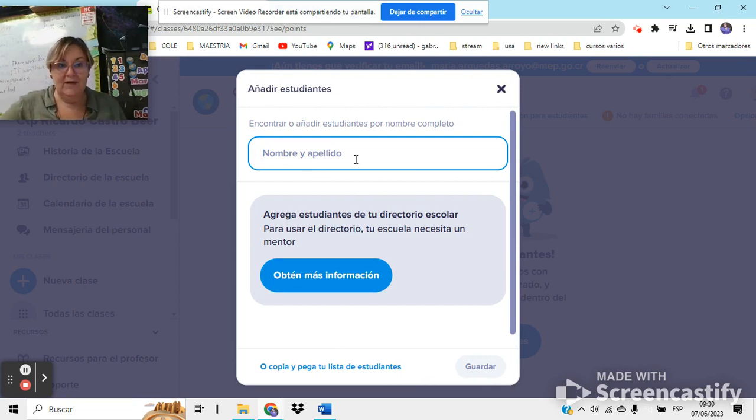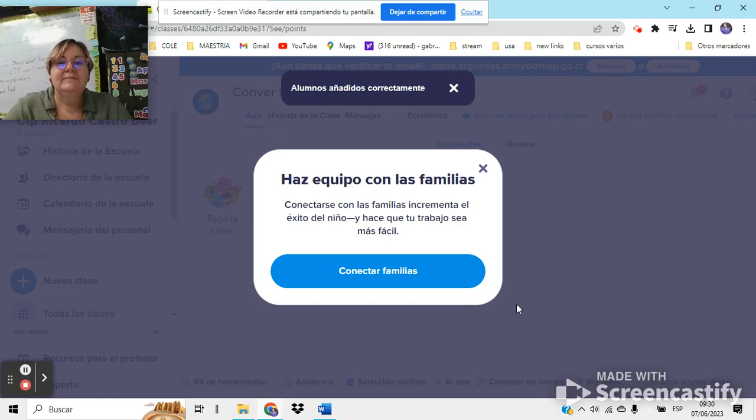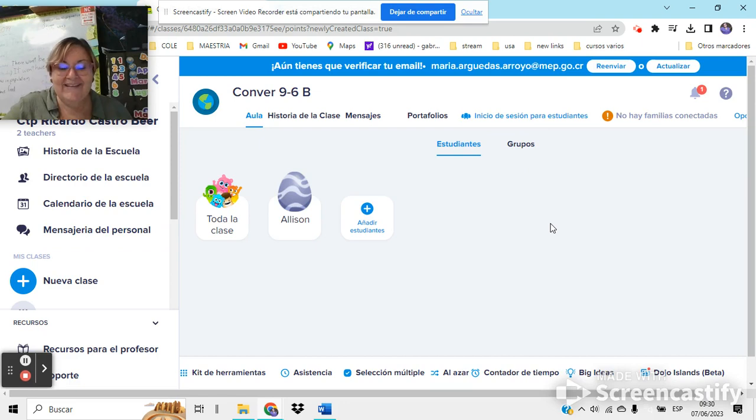I'm going to add the people from this class who are starting with the gamification today. For example, Alison. You add them all. You can even add their parents. Once added, students can modify their monster avatar. Now we have Alison, and I can already award her points. It's really fun for them — they get excited because whenever they get points, they can see it in their app on their phones.